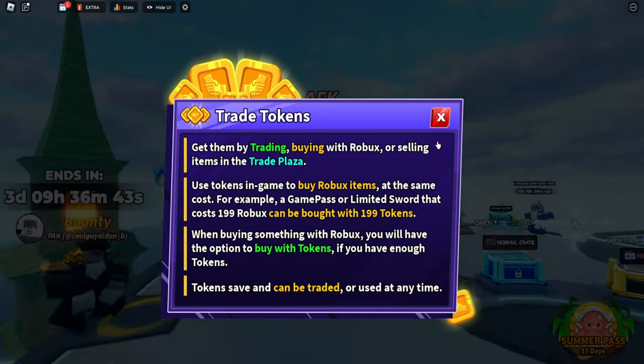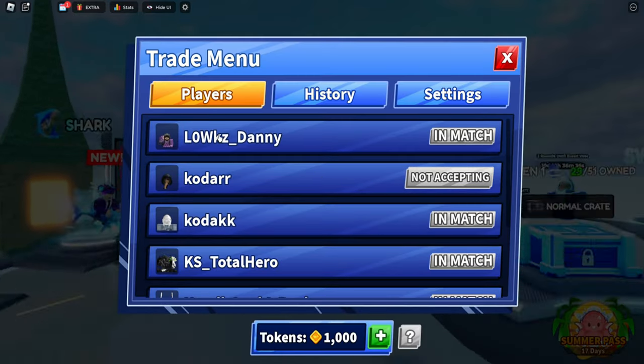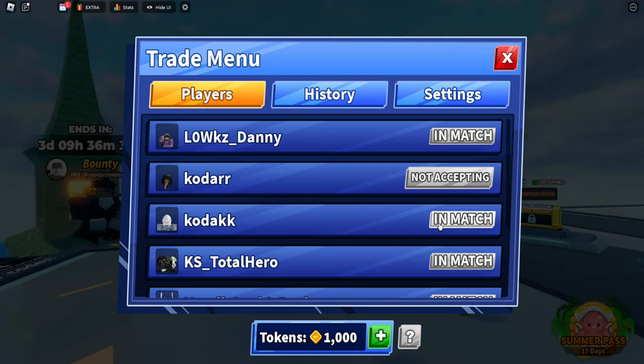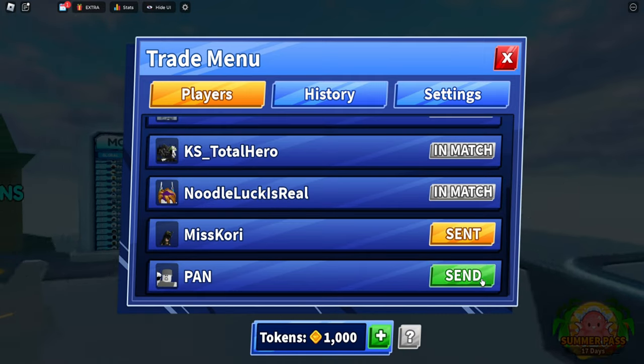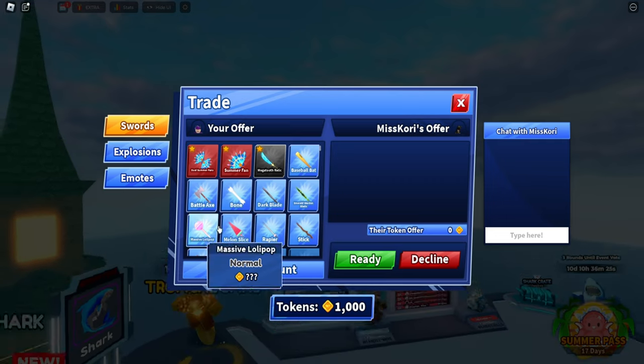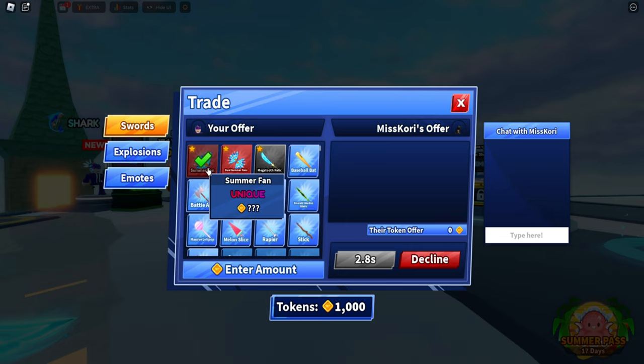To do that, instead of buying with Robux, select the tokens option — it can be saved and traded away so you can get it anytime. Now let's look at the Player section. There's 'Not Accepting,' 'In Match' — so if you're in a match you can't trade — and then there's the Send button. If you send it to a player and they accept, this is how the UI looks.